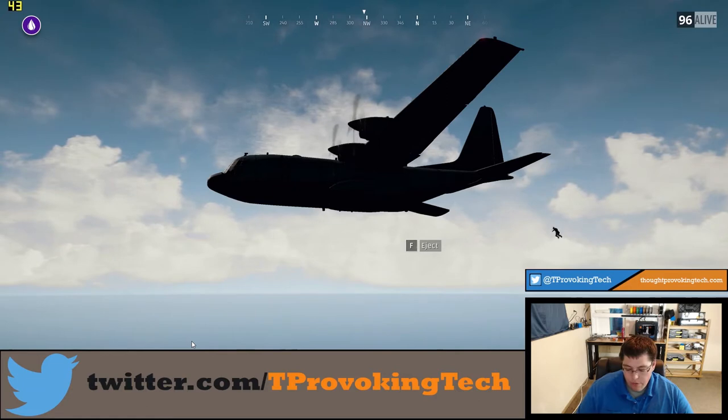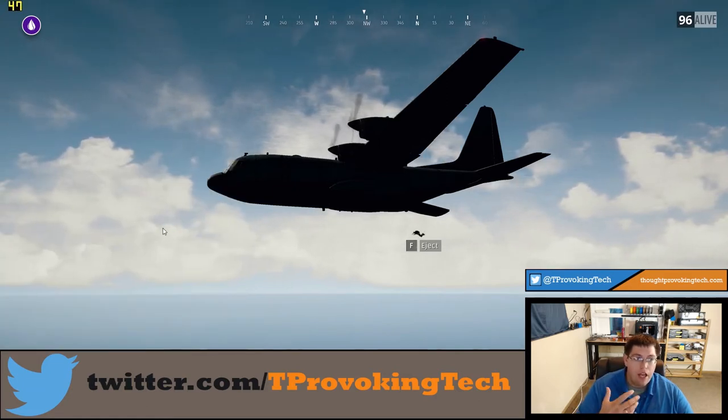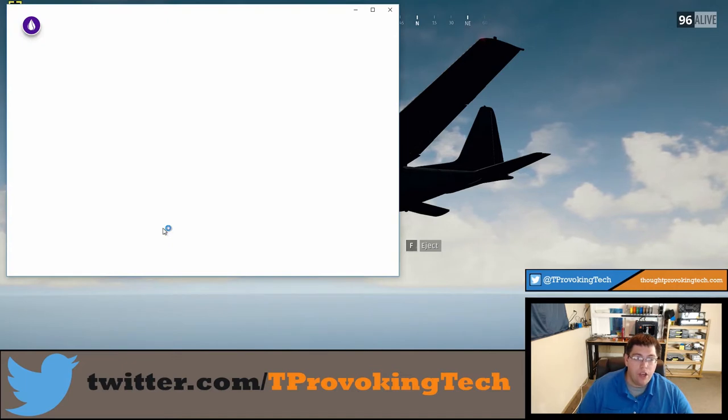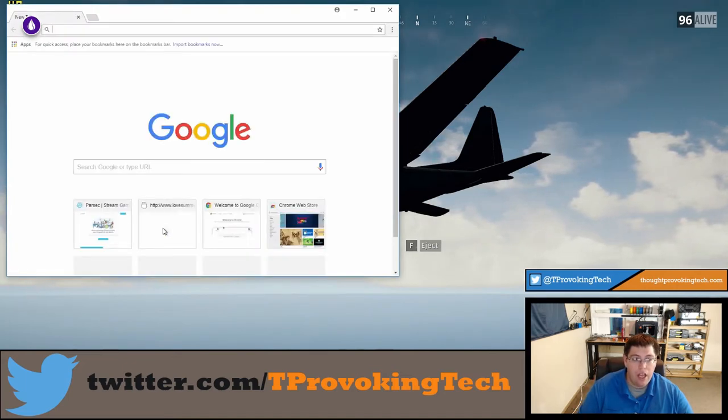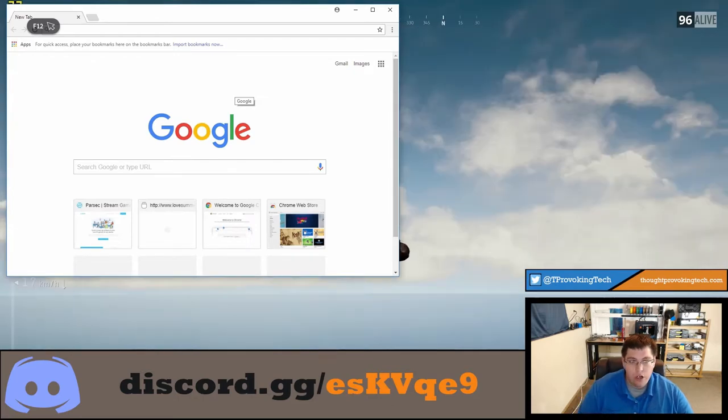The workaround essentially involves opening up Chrome and having Chrome activate the F12 key. After that you can actually activate and deactivate the F12 key from PlayerUnknown's Battlegrounds. So now I hit the F12 key inside of Chrome and it instantly works the first time, no issue at all activating it.